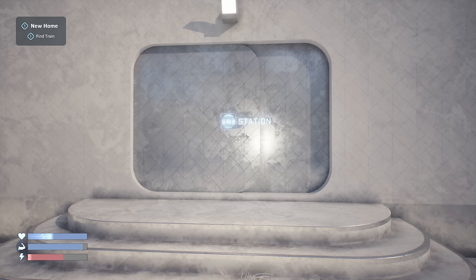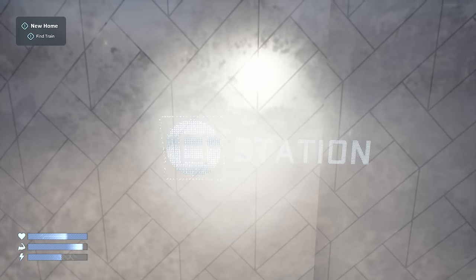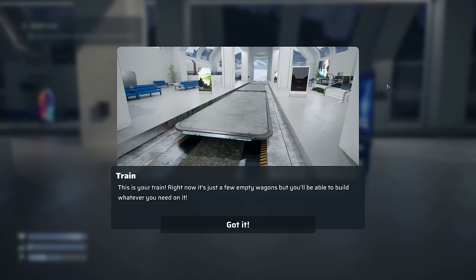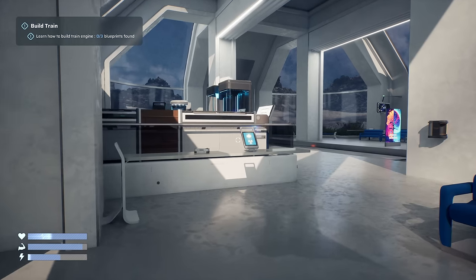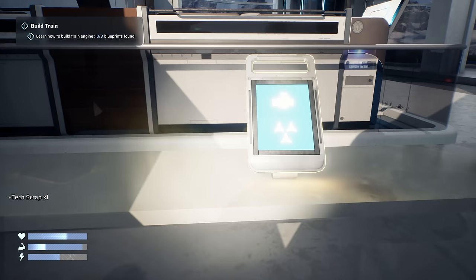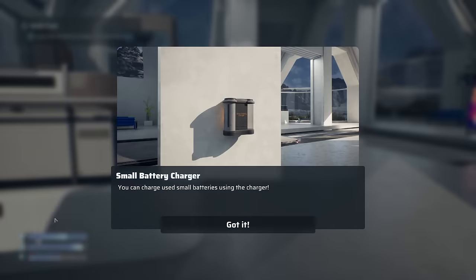I can see my stamina going down, and when I stop it still goes down. Here we go - train! This is your train right now - it's just a few empty wagons, but you'll be able to build whatever you need on it. Your train needs at least one engine to start moving. To build an engine, first you need to learn what resources it requires - find three blueprint tablets to learn about building engines.